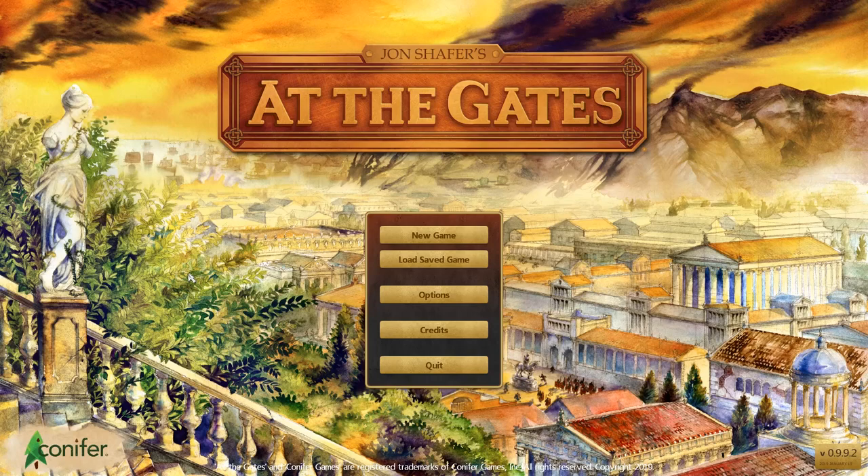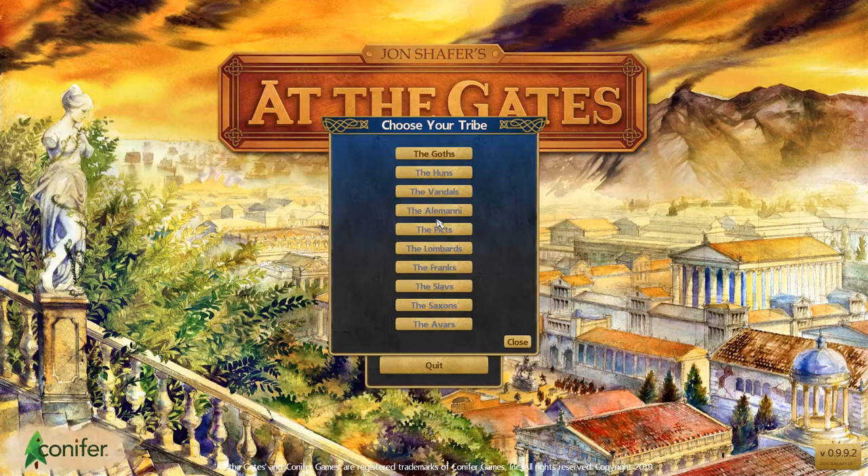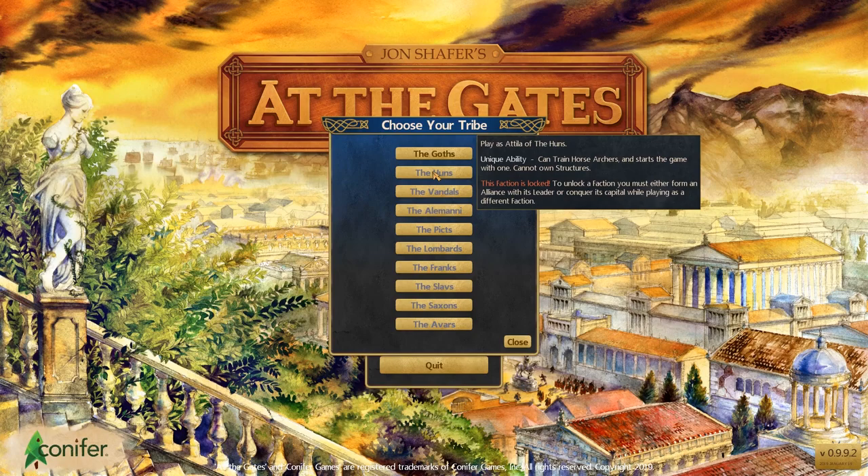Everyone, this is Vickerman and welcome to John Schafer's At the Gates. This is sort of a late Rome civilization game from John Schafer, who's the designer for Civilization V — that's his pedigree. Just like Civilization V, this is a 4X game but set more specifically in time, right around the fall of the Roman Empire. You choose the tribe you want to play, and the goal is to supplant the Roman Empire by diplomatic means, by conquest, or another victory condition.